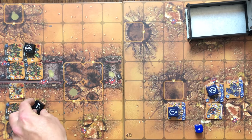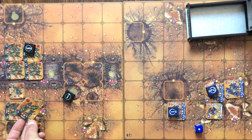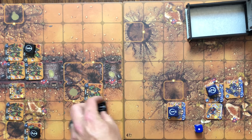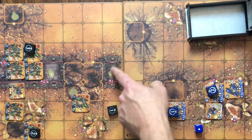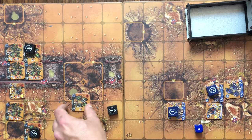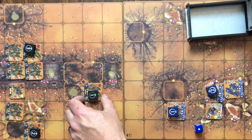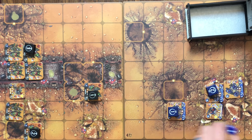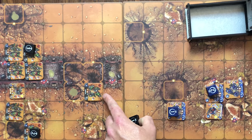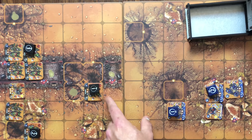Now it's the orcs' number one. He's going to activate and move - one, two, three - up into terrain that gives a bonus of one to defense, making him more defensive. He can attempt to shoot at our Ultramarines that have moved forward, but wait - he can't, because these guys do not have a move-and-shoot ability. I forgot about that. So he's not going to be taking a shot. That is their first guy activated.